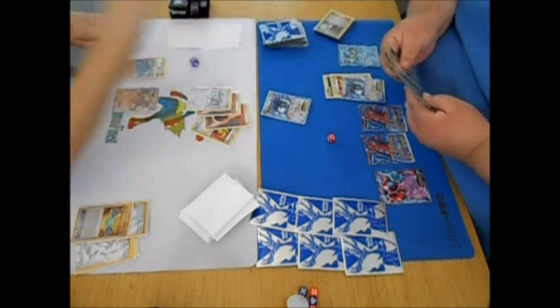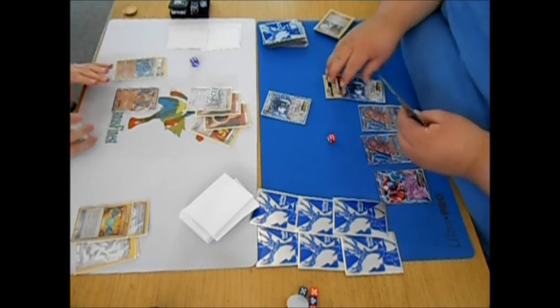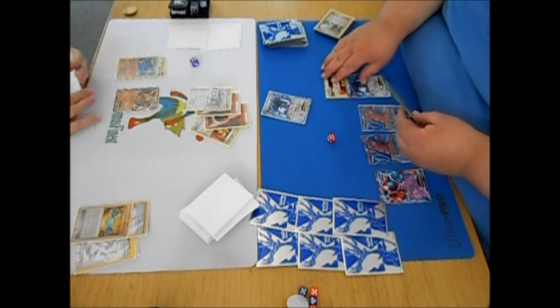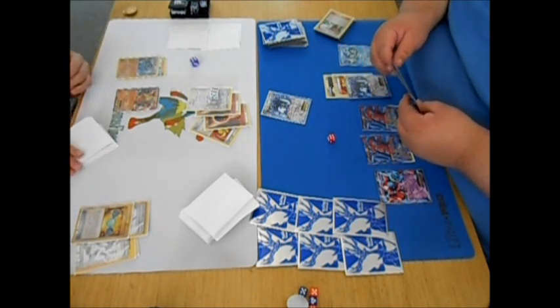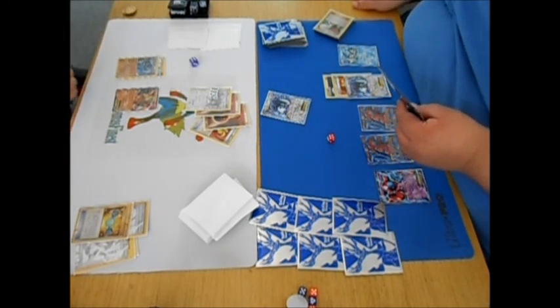I decided to start setting up Lugia on the bench, and I think I just go ahead and pass. This was a tough game. I was making a lot of rookie mistakes, so I go ahead and pass.